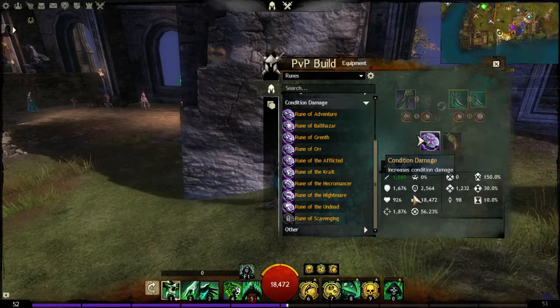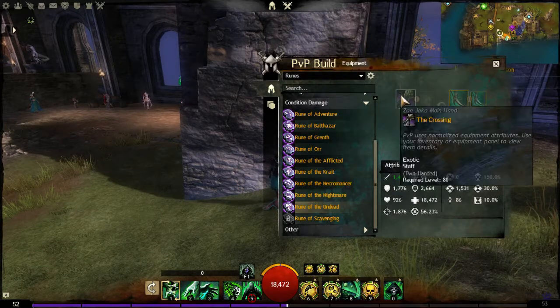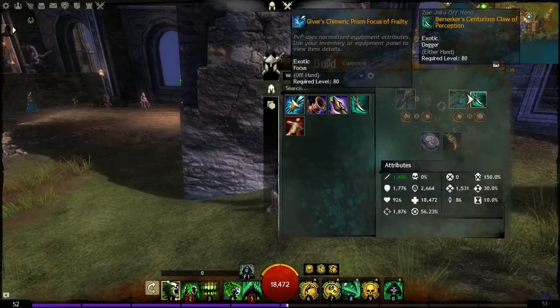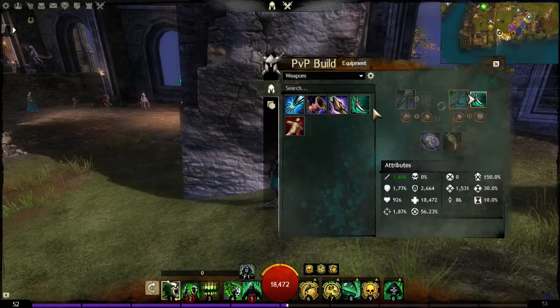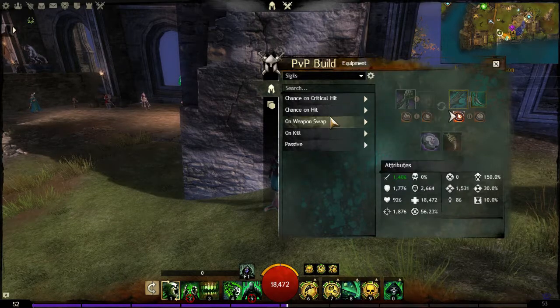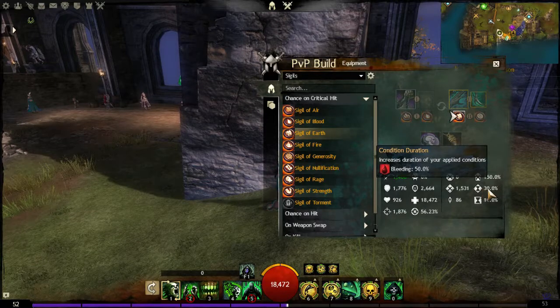Down here we have condition damage — we'll go with Undead runes because it's a triple threat: gives condition damage, toughness, and converts toughness to extra condition damage, so it increases damage a significant amount. Plus all our condition damage is giving us health back — synergy going on. The question is what offhand: focus, warhorn, or dagger? We're going with dagger because the weakness reduces enemy dodging and damage, plus the condition removal that bounces around is really useful. We'll throw on some extra bleed sigils — our bleeds will do a fair amount of damage, increased by about 50%.